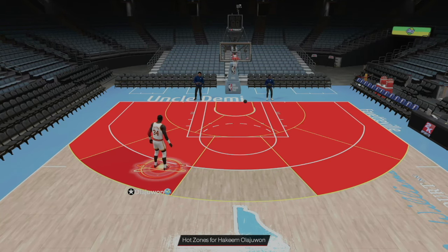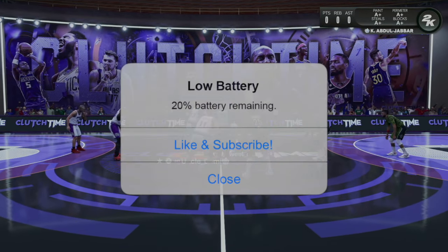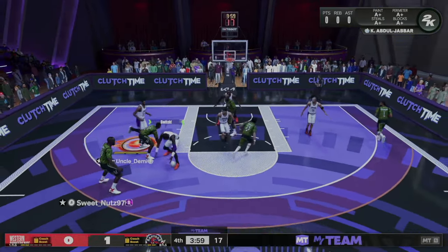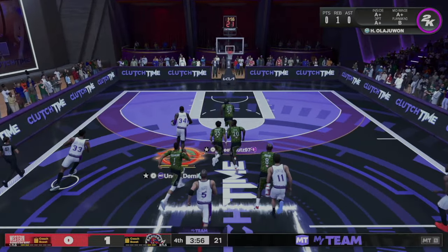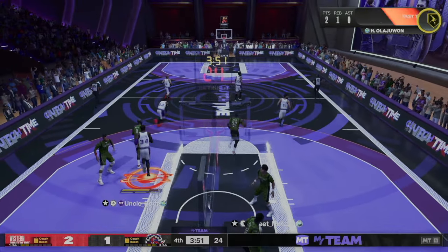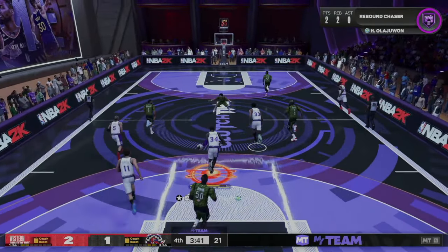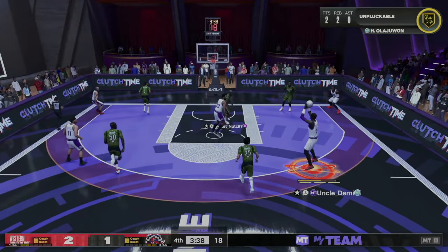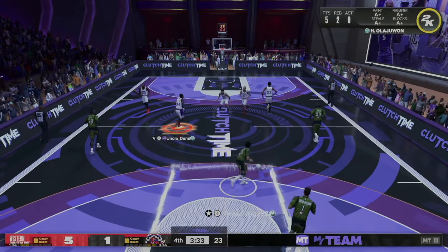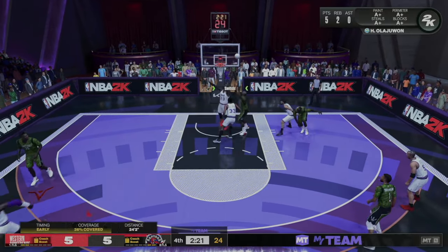Let's get into some gameplay and see how he stacks up against competition. Early on, Hakeem gets a nice steal, goes straight to the basket — I hit him with the spin, the head fake, and the easy dunk. Another block right there too. He falls back, gives me room, and I get an easy three. Another shot, highly contested — I get the rebound, Bron passes it up.